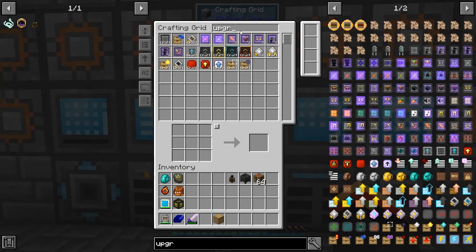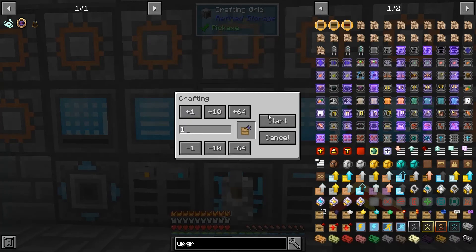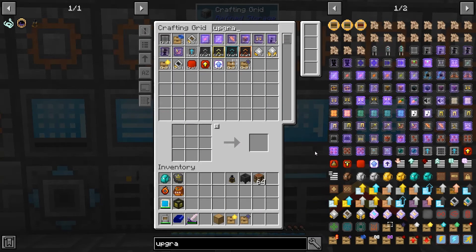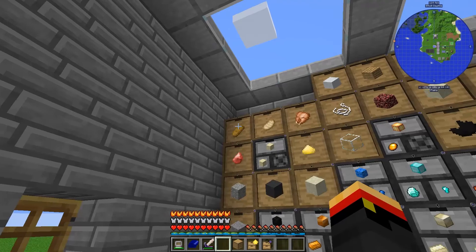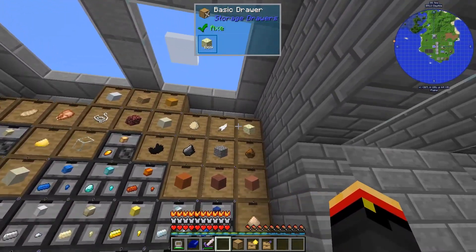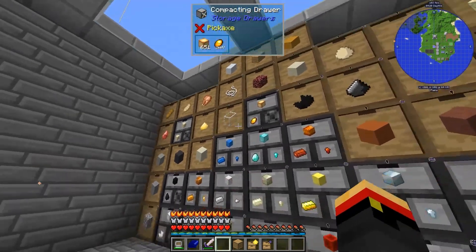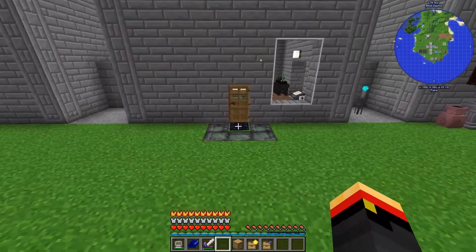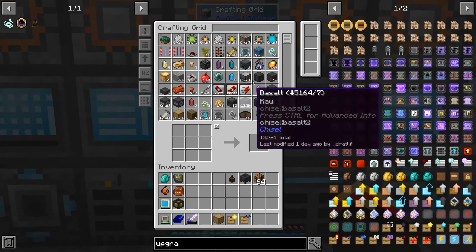We'll get some upgrades — a gold upgrade for storage and a Void upgrade. I wonder how many emeralds we'd need to get the top-tier upgrades. We'd need two for each drawer — about 100 emeralds here, no more than 200 with all the rest of our drawers. You know what? Let's do that. No more gold upgrades — let's get rid of those and go to emerald upgrades.